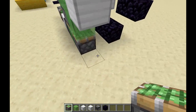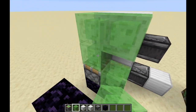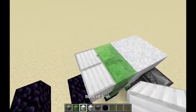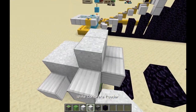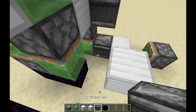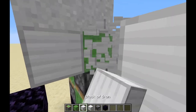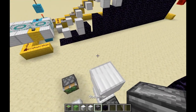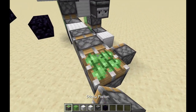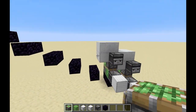I'll show you once more. Sticky piston on the right, four slime blocks like this, upside-down sticky piston, two blocks in the back, one on the side, four gravity blocks, then time to place the observers. Once again, do not remove this block, and finally the last observer. Don't forget to stick a piston to the side. Now do this for every platform.